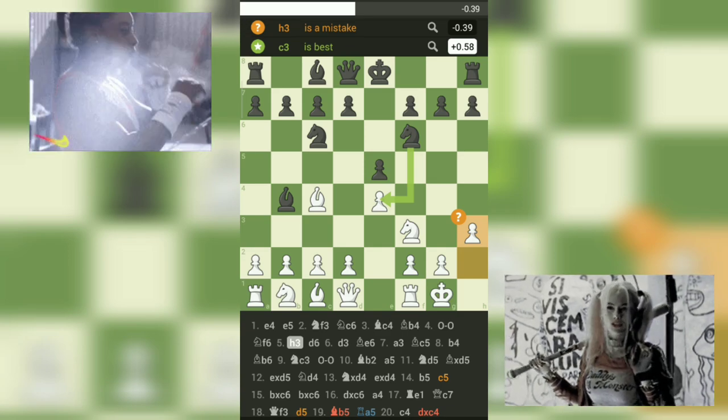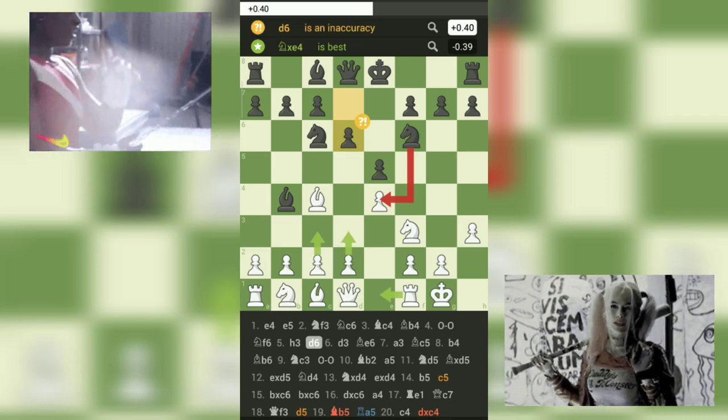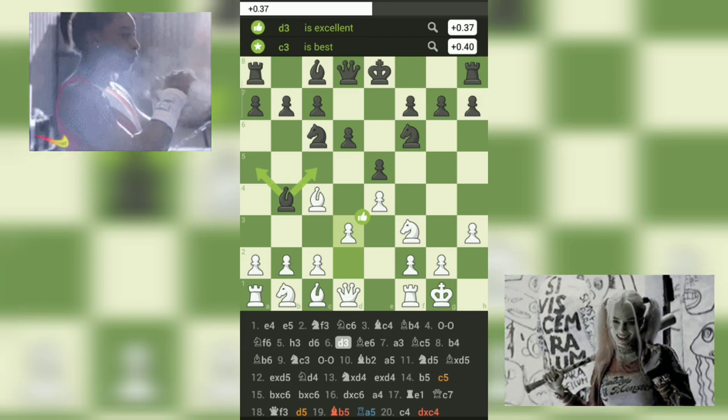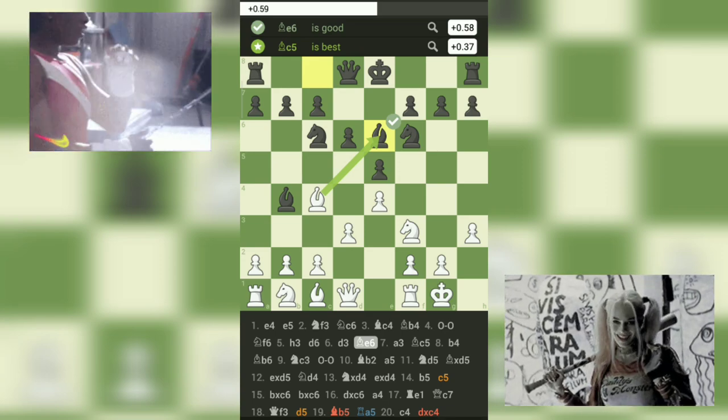Both players are carefully positioning their pieces and preparing for the upcoming battle. White's 6.d3 reinforces their center and opens lines for their light-squared bishop. Black responds with 6...b6, bringing their bishop into play and adding more pressure to the center.